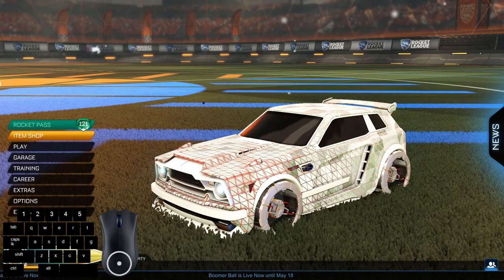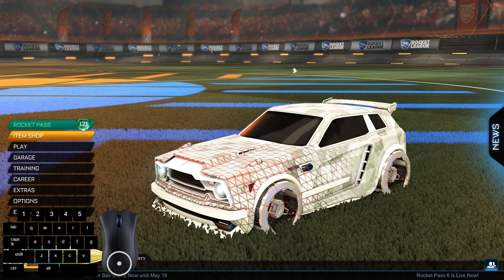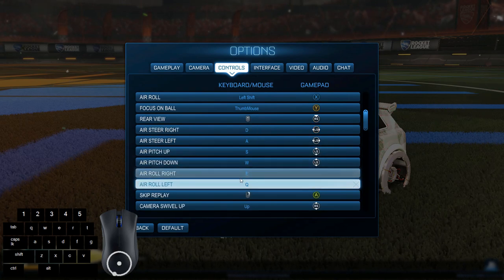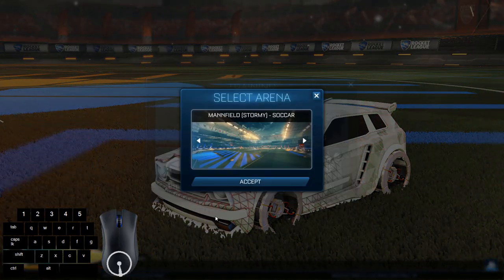Hello guys and welcome back to another tutorial. Today I'll be showing you how to do the air stall in Rocket League on keyboard and mouse. First of all, it's very important that you have arrow left and arrow right bound to a button, or you won't be able to do the air stall. So let's jump into training and I'll show you how to do it.